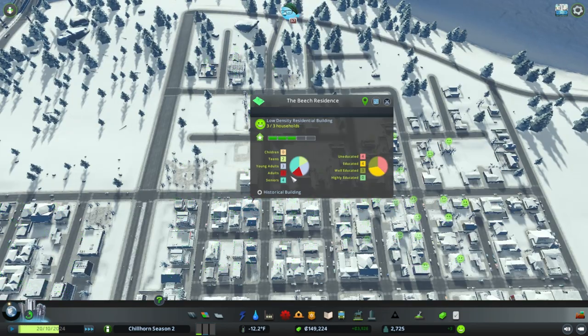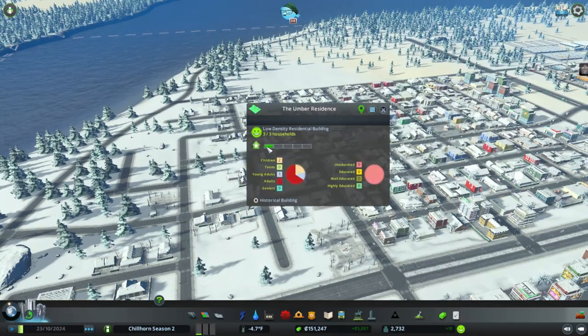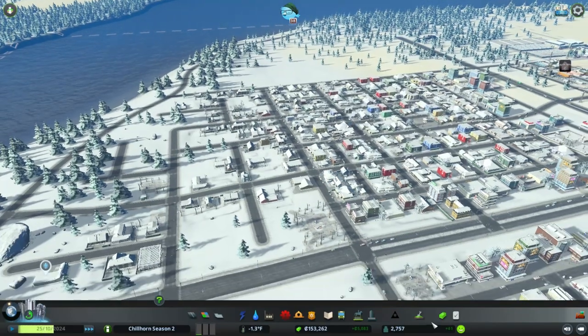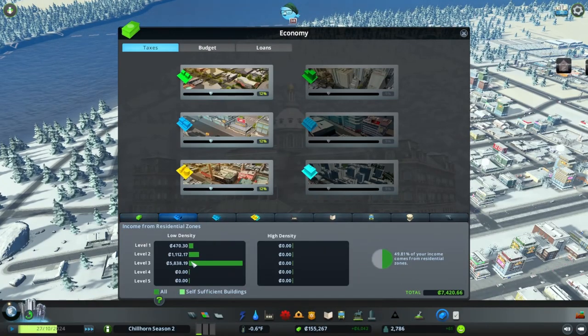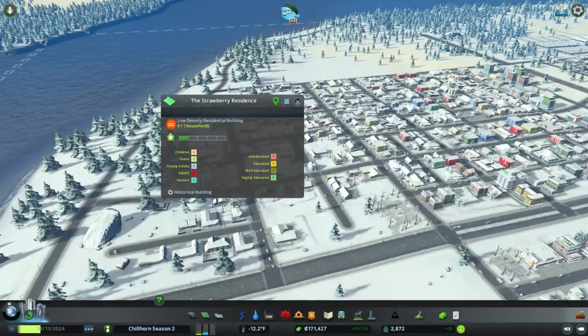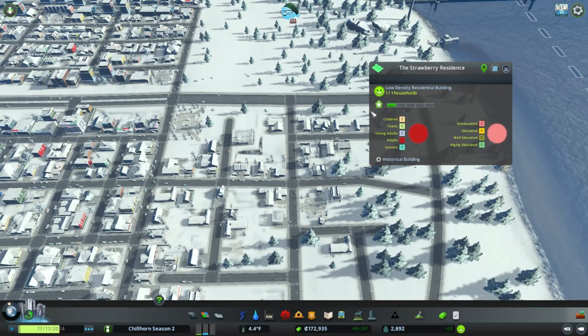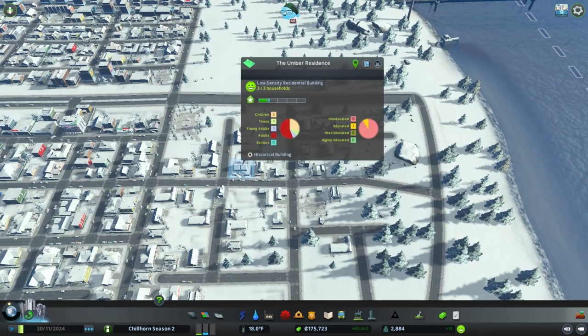Let's look at one of these buildings. This one is a level three and has three households; these new ones coming in are level one with three households. There's not much difference in total people. But if we look at our income in the residential tab, we can see a lot more income comes from level three houses. This one here is unhappy and only has one household - when it levels up, it'll most likely have more households, and that's where we're getting more people per building.